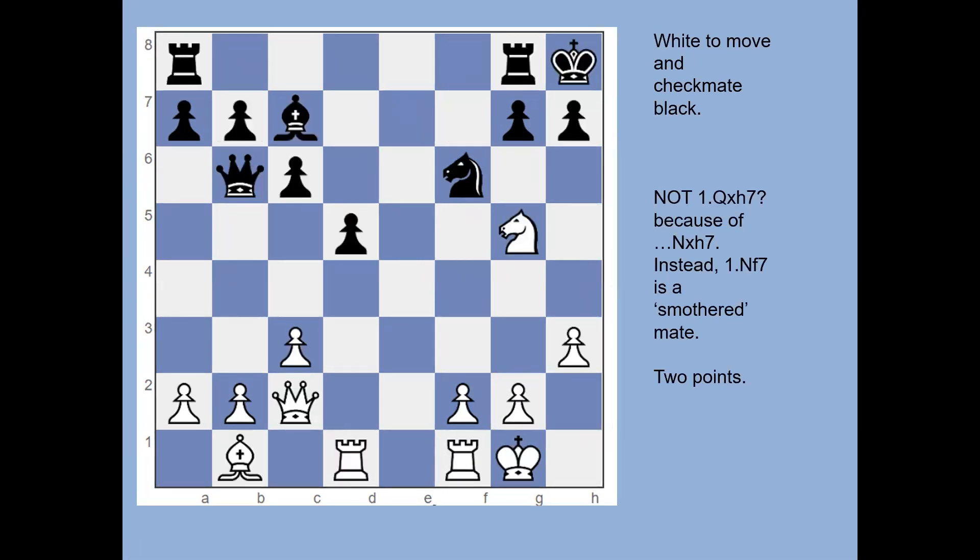The third one was worth two points. Some people may have put queen takes h7, thinking it was checkmate because the bishop supports that square, but in fact the black knight would take the queen. Then knight to f7 would be checkmate the next move. However, the correct move is knight to f7 straight away — it's already checkmate. Two points for knight f7, one point for queen h7 because it's not quite as quick but it does work.